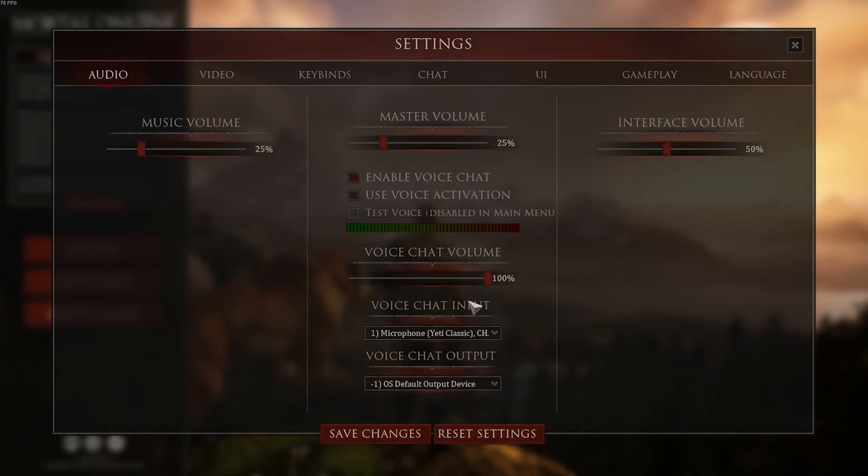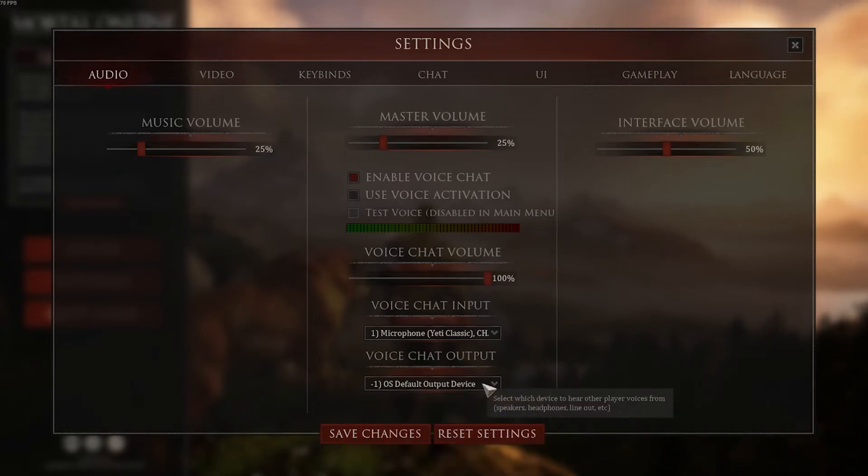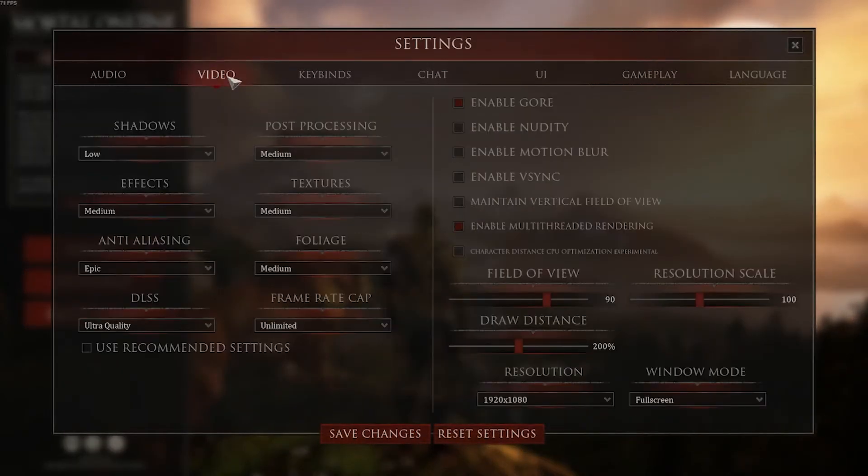For voice chat input, make sure you select the microphone you're using, whether you have a standalone microphone or a headset. For voice chat output, I just went with my default setting, but there are a bunch of options you can choose from and you've got to figure out what's going to work best for you. Now between each menu, make sure you click save changes as they won't carry over if you leave the screen. So we're going to click save changes, go back into settings, and we'll go to the video tab.